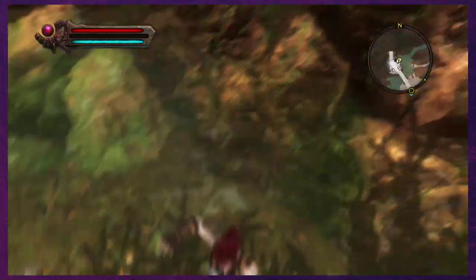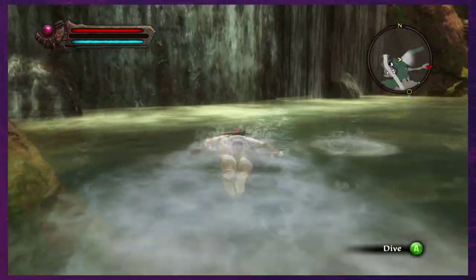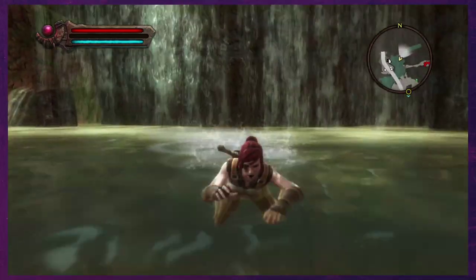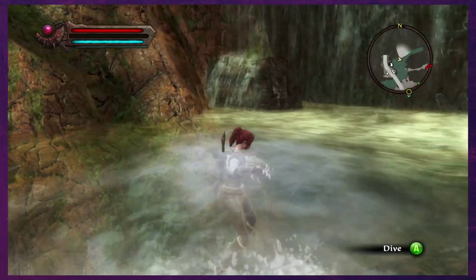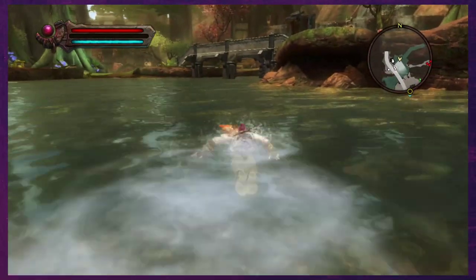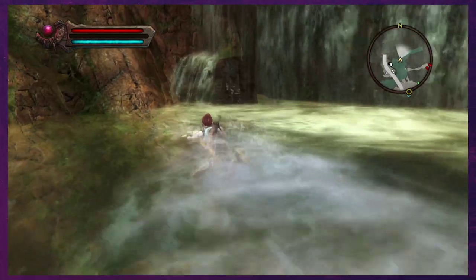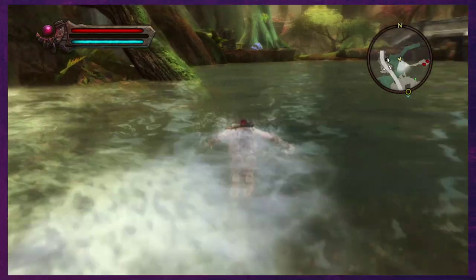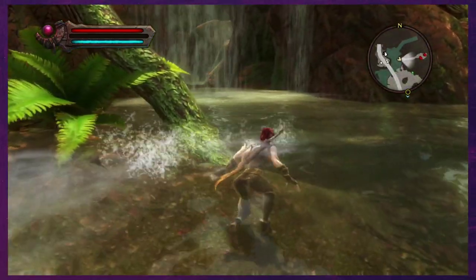Jump down — wow, we can actually swim! Oh, there's something here — there's something there, I can see it. We can dive. Wait, what? Can we get up here? No. There's something there — you can see it on the mini-map in the top right. Seems like there's enemies or something here.